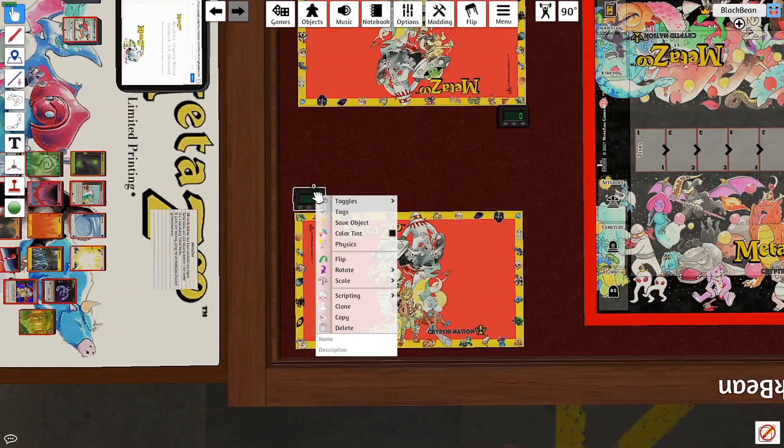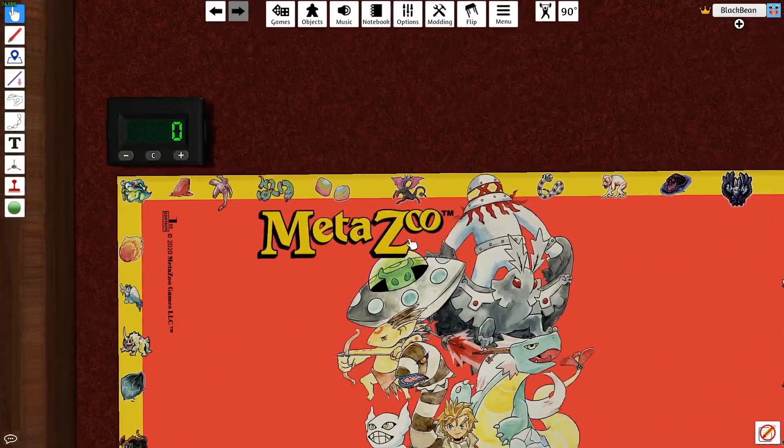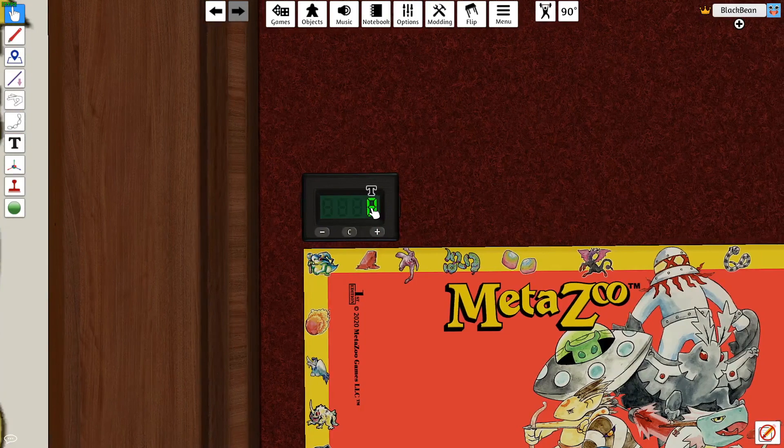For the life point counters, you can press the little button or just click the text button and type in a number. MetaZoo plays with a thousand life points, so type in 1000 to start. If you take 50 points of damage, just backspace four times and press 950. That's all there is to it.